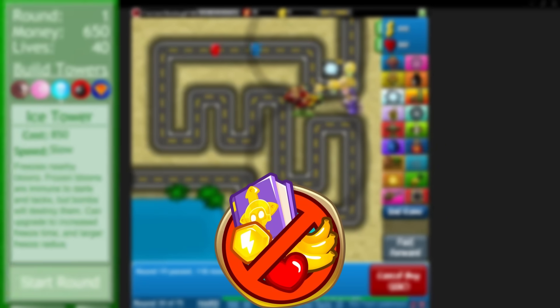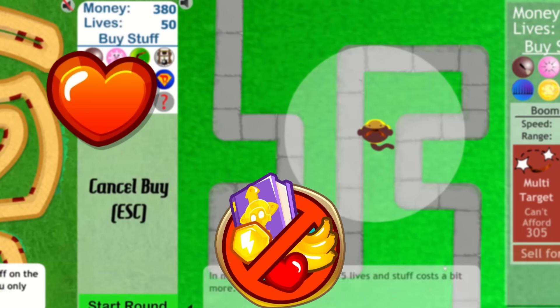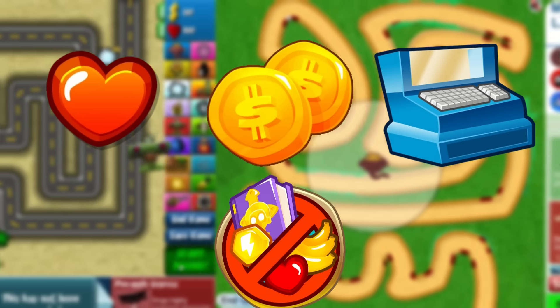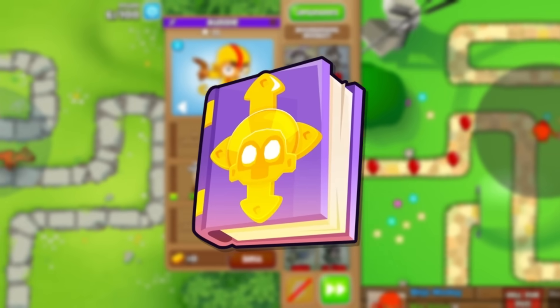We're going to try to beat chimps on every BTD game, meaning we'll beat Bloons Tower Defense 1 through 6 without losing any lives, making extra money, selling any monkeys, or using any perks that make the game easier, like monkey knowledge or special agents.